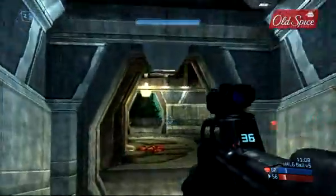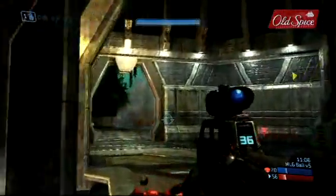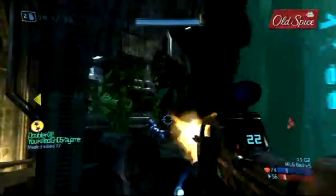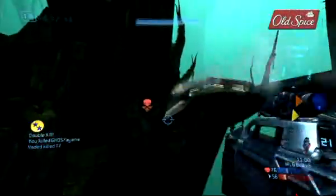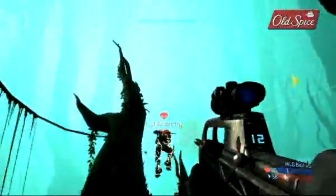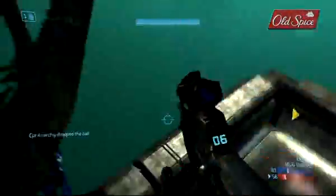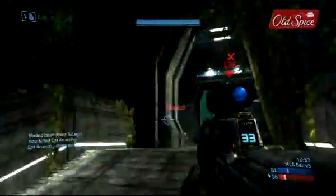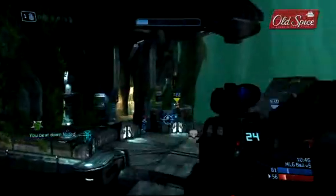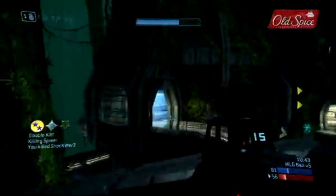I'm able to finish off Shockwave and get a double kill, so now I'm going to go right for ball guy. Unfortunately my nade misses him and he starts to play the ball. I go for the melee hoping I can hit him, kill him, and grab the ball right away, but I don't get my melee off and he's able to play it. I get a nice melee off on Naded and I'm able to jump top center and finish off Shockwave.